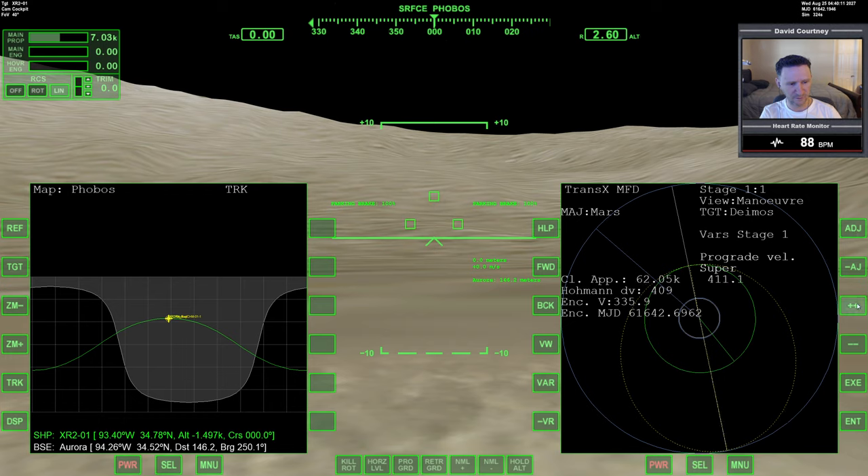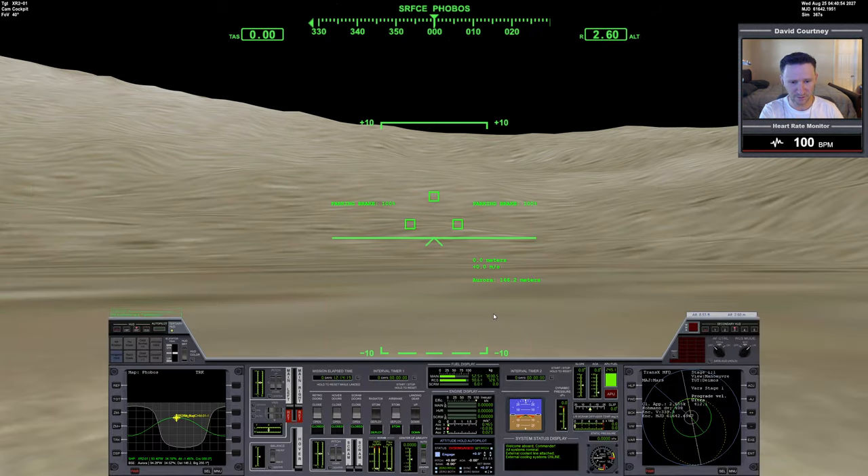It looks like I can do it all with just date and prograde adjustments — no outward component needed. Working down to an ultra setting on prograde, fine-tuning the date. We're going to fly this plan. Let's take a quick look at our vessel.